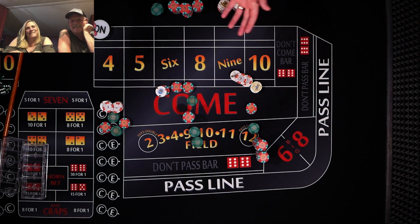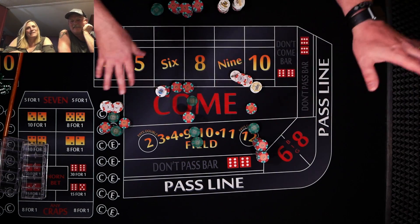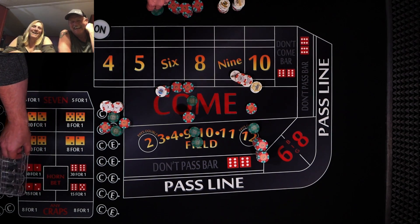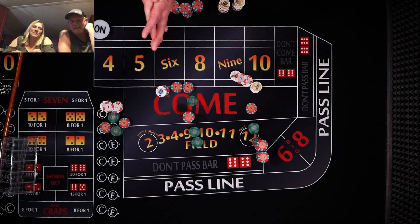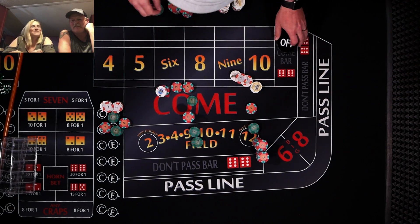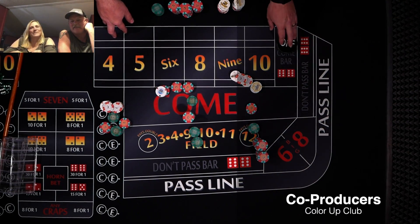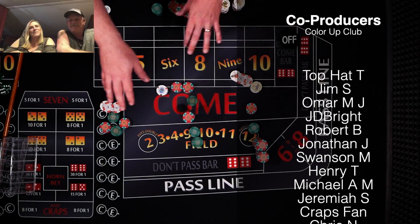Here we go, let's keep this thing going. 6, 6 easy. This is going to come down, this is going to travel behind the 6. And we got some payouts coming — so we got 3 units, $21 for Dave. And I got 2 units, going to pay out $15 for one.